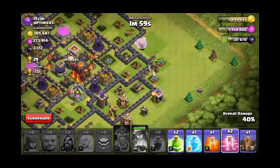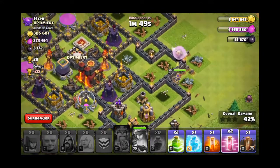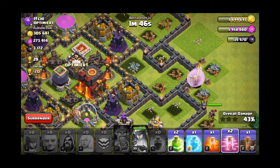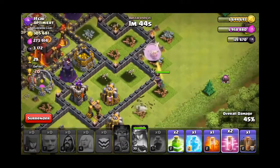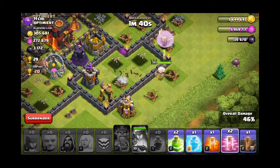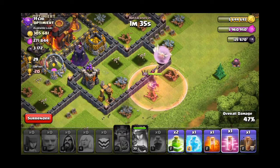Damn, we're doing pretty good — 40%, not bad. The only thing with this one, you have to make sure you don't go in front of the inferno tower, because that's the only thing that the healers can't protect your Queen from. It just sucks your health out.